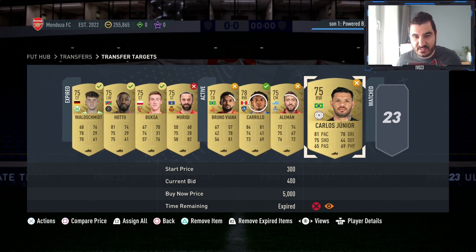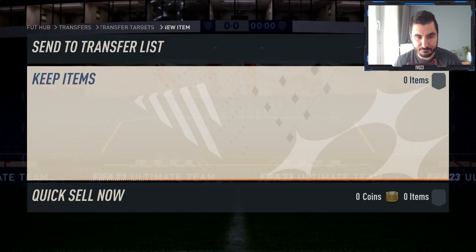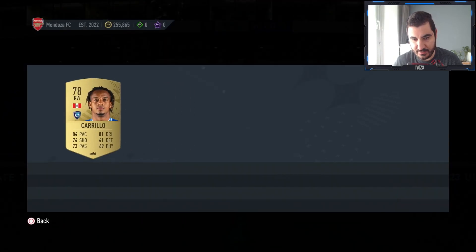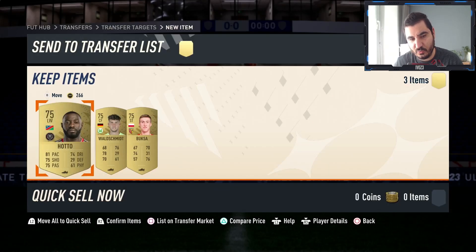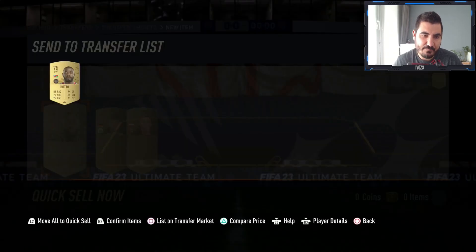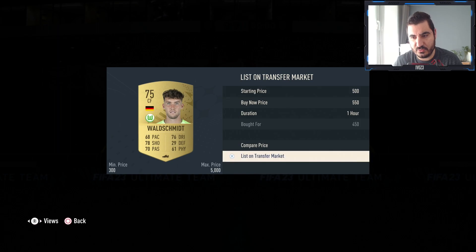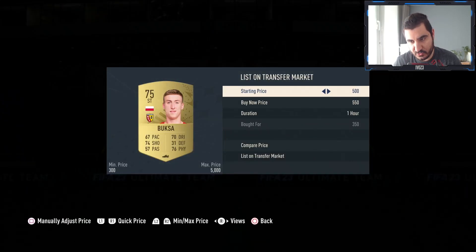Normally it takes some time for these items to sell. Let's check this guy — I think he's gonna be gone for 550 straight away. That's a little under 200 coins per card, but in my opinion 200 coins is 200 coins — why not take them when it's possible?